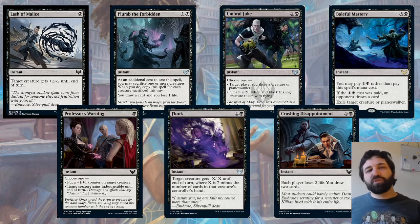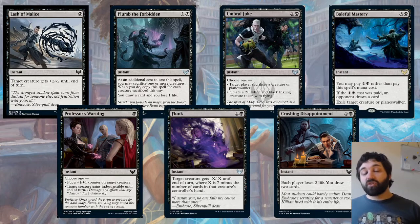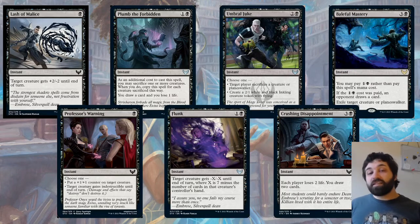Another interesting card: Plumb the Forbidden — one and a black. As an additional cost you may sacrifice one or more creatures. When you do, copy this spell for each creature sacrificed. You draw a card and lose one life per copy. It might not look like it affects the board, but it does interact with magecraft — I think the blue-black or green-black magecraft drains for one. So they could sacrifice their whole board, and if they've got pests too, the life gained from the pests negates the life loss. It also combos with the pump spell that cares about life gained — where a creature gets +X/+X.